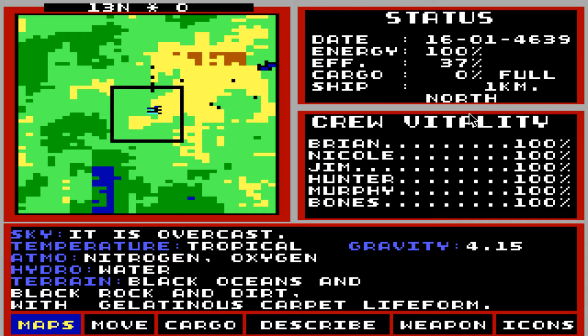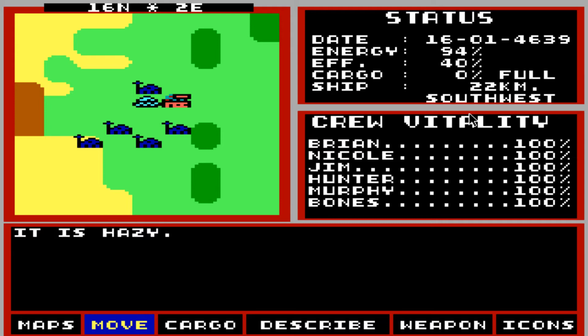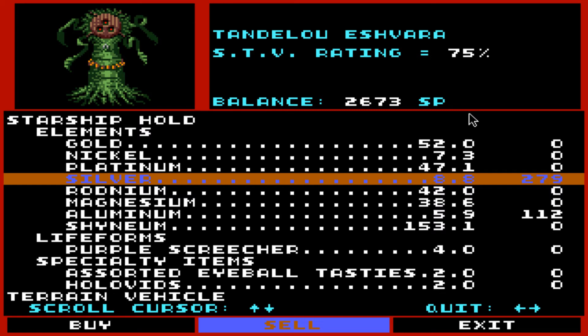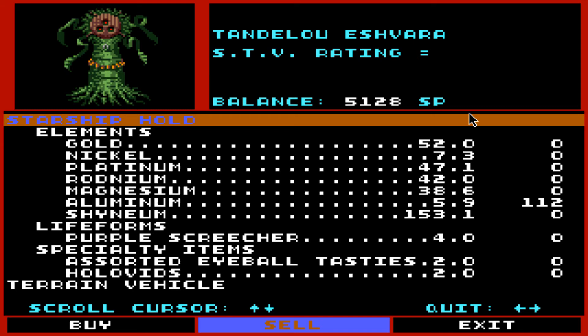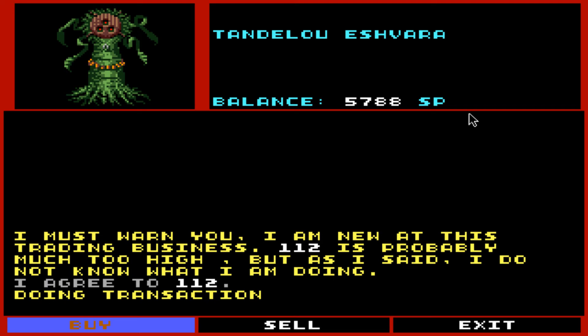There are some cities over there, let's get moving. Those balloon-looking things are hostile — go away. There we go. I do want to trade. Will you buy any of my stuff? Oh, you'll buy my silver and my aluminum. I don't have a lot of either of those, but that's okay. Ah, we have a deal. Sell it all. Yeah, I didn't get much.